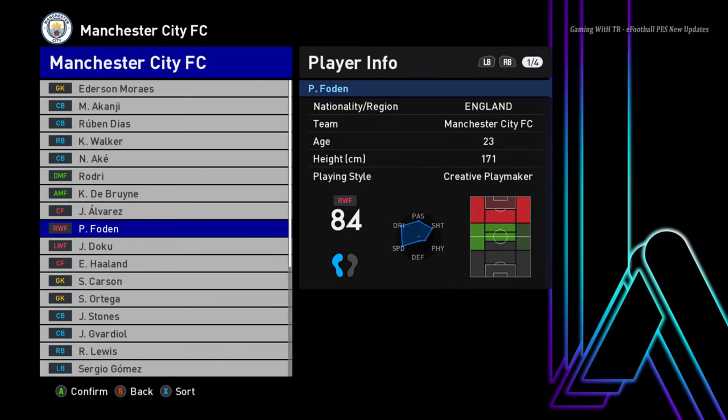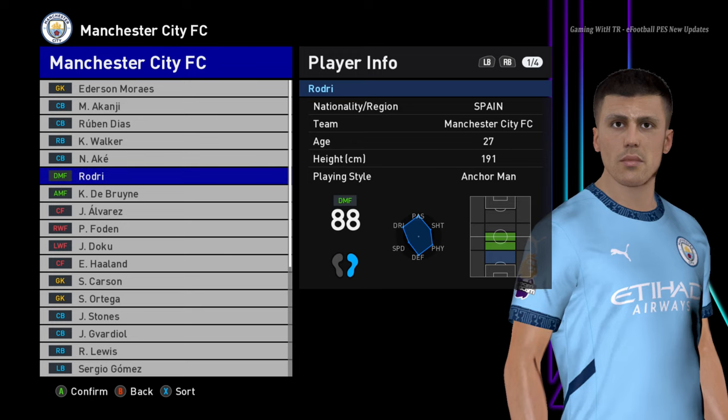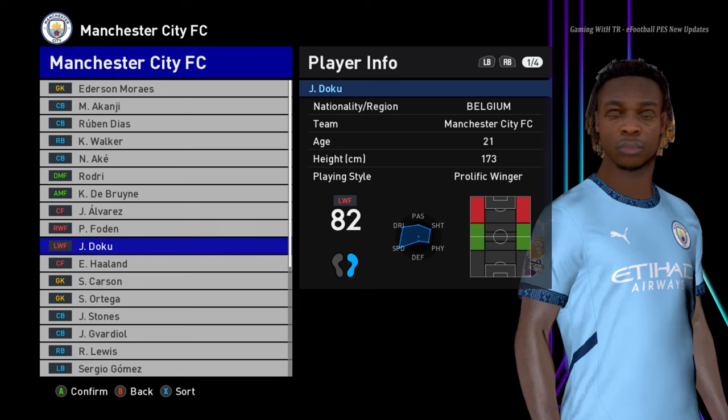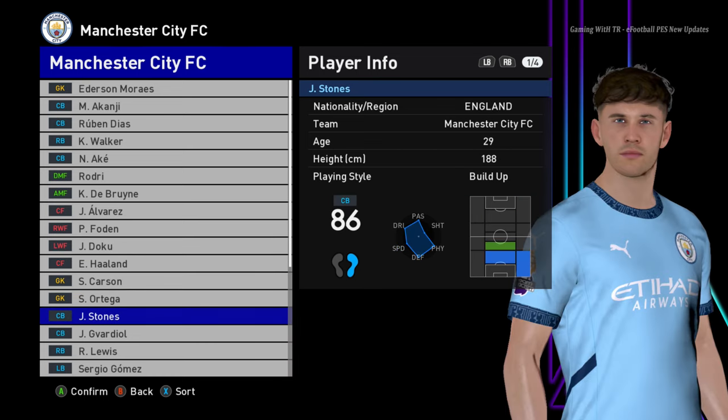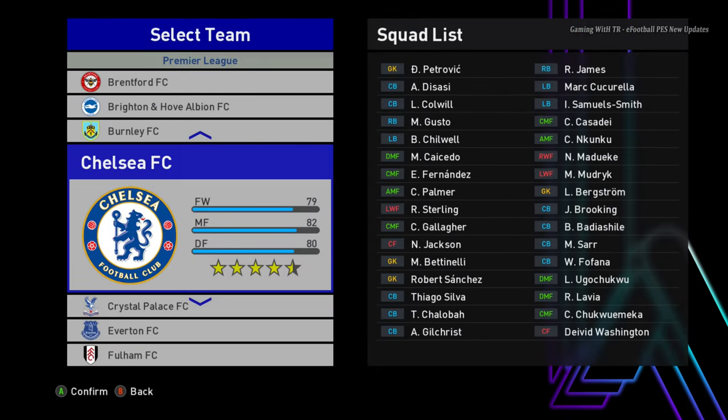Now let's see some other players. You can see De Bruyne and Rodri — Rodri has that effect too. Every player has a different effect. Here is Doku, and here is Stones.